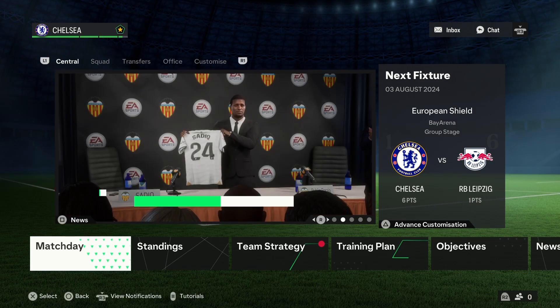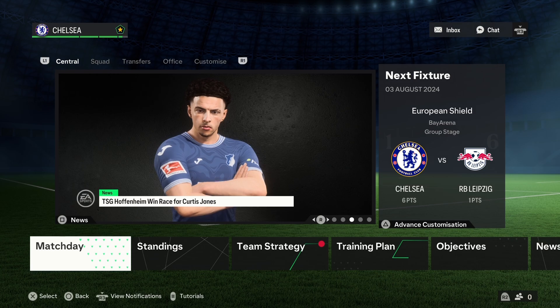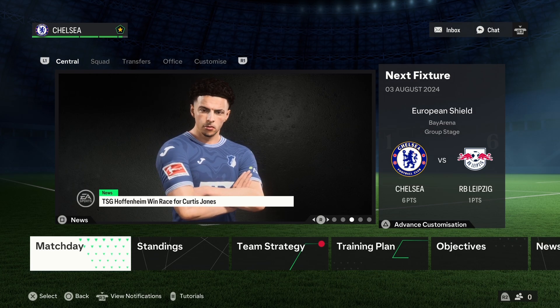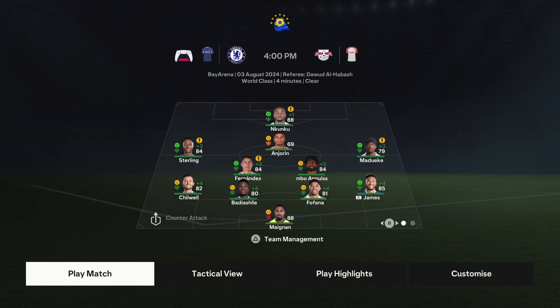Hey guys, welcome back to the channel, Rome Boy HD here. Chelsea career mode season 2, episode number 3. We have our last friendly game up against RB Leipzig. We are in first position, they are in sixth, and yeah, let's just play this. This is the team we're going with.